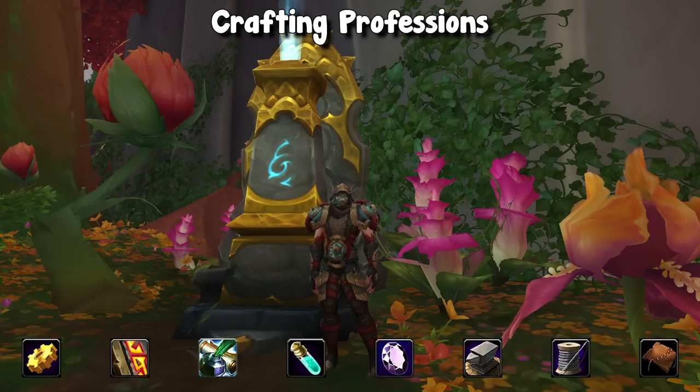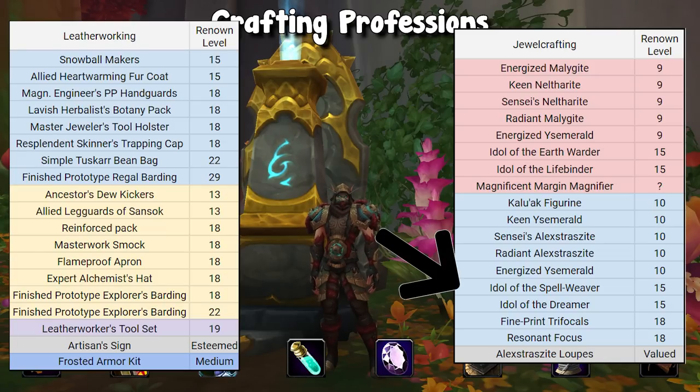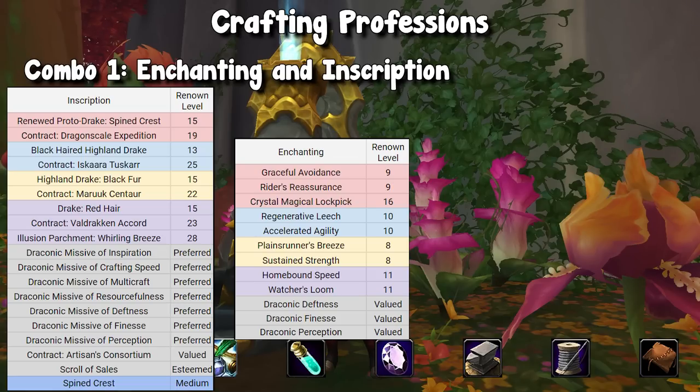Mining and herbalism is very highly recommended to be grouped together. As for skinning, I would probably put that on the character with only one profession. This is where we transition into our actual crafting professions. In today's video, we are going to be highlighting based on these reputations. Renown is not account-wide — these recipes are character-specific. So if jewelcrafting and leatherworking are on different characters, you have to rep grind twice for the same faction. We're going to match professions based on the reputations they need, so you can do the least amount of grinding possible.